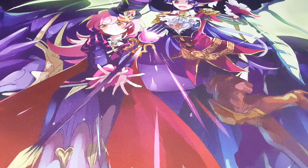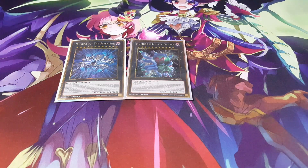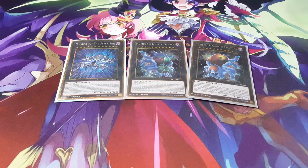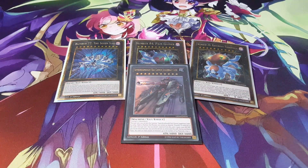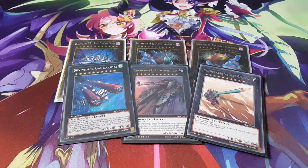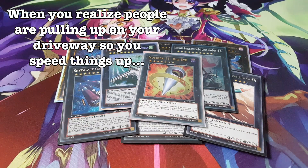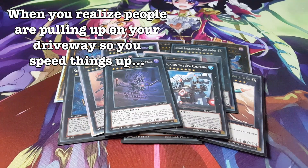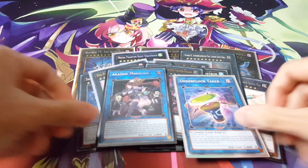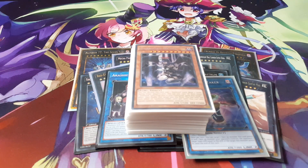Onto the extra deck, it's actually going to be the same as last time. We're playing Seven Sins, Pain Gainer, and Ravenous Tarantula. We are also playing the Super Dreadnaughts, Gagaga Cowboy, Number 81, Dracosack, Big Eye, Red Eyes, Evilswarm Exciton Knight, Number 68, and these two as well. That's pretty much it for the deck profile — I hope you guys enjoy this, and hope you guys have a great day. I'll see you next time.